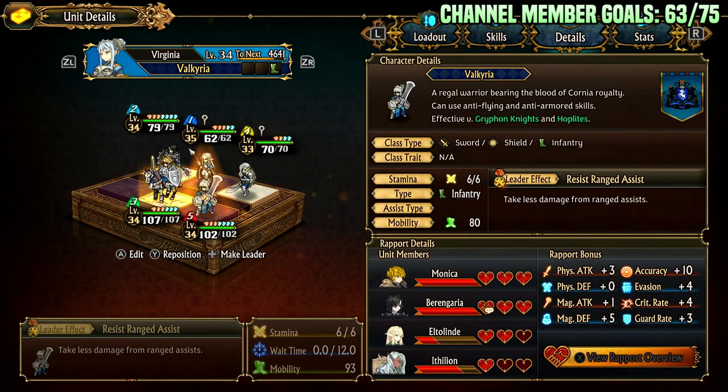For her rapport bonuses, she has increased magic defense, some physical attack, and some accuracy. You can kind of play into these a little bit — it can be useful to see what kind of bonuses you can get her. This is more on the min-maxing side as we learn more about the game, but anything that improves defense is helpful. For weaknesses and matchups, the only thing that really hurts her are things that punish blocking a lot, but she typically out tanks them anyway.